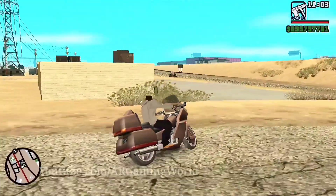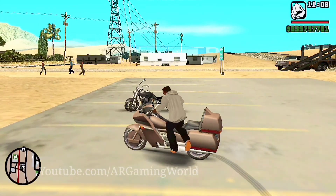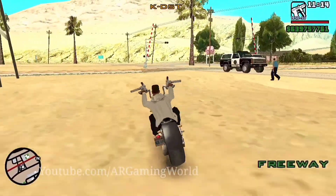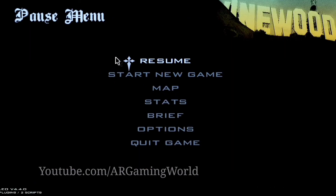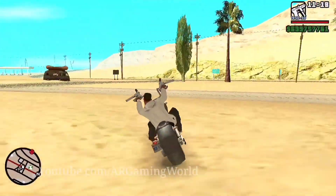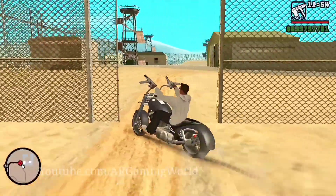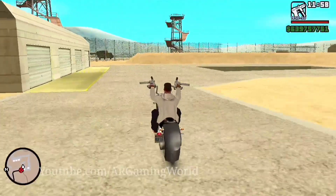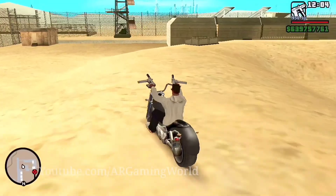The second way requires a freeway bike, which is found parked in Bone County. Now find the vent and park the bike in such a way that when Carl leaves the bike, he will step on the vent.